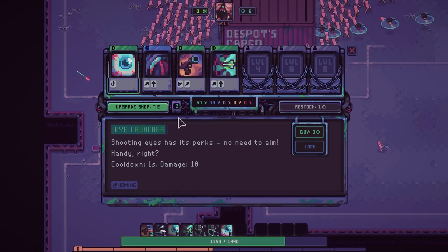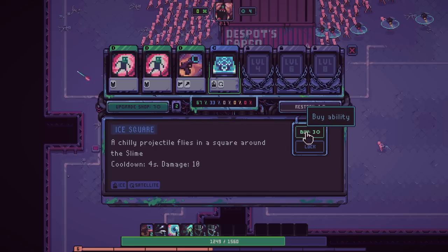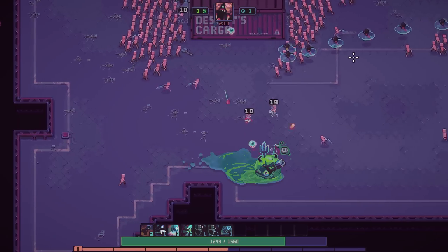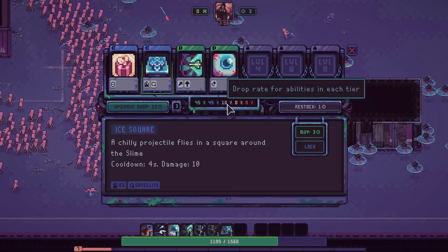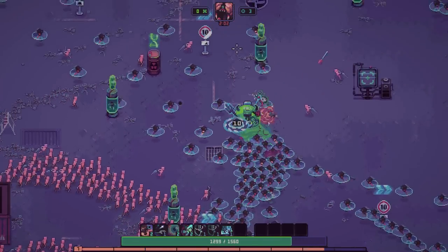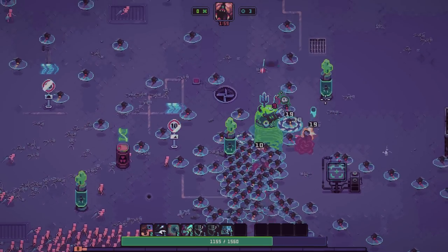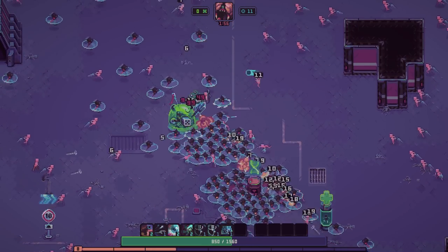I definitely want to focus on upgrading my shop now as quickly as possible to get some of the better cards. I'll upgrade next time only because I want a tier two eyeball. I'll buy this C card because it's a slow, and having a slow would be nice with how many things are coming at us. I feel like I'm holding out just fine, so I'm going to upgrade my shop — now we have a 10% chance to get the great cards. Hopefully we can get some rarer cards now.